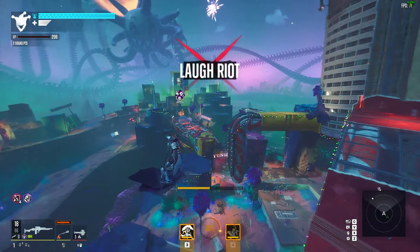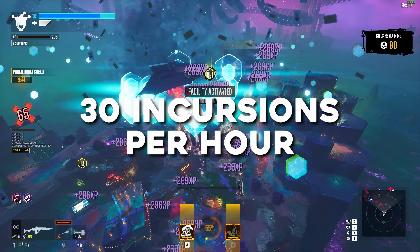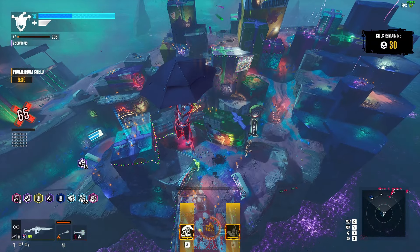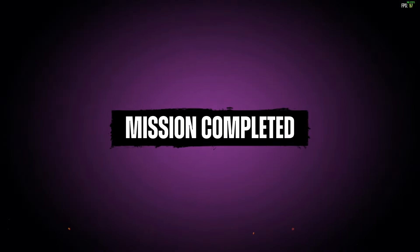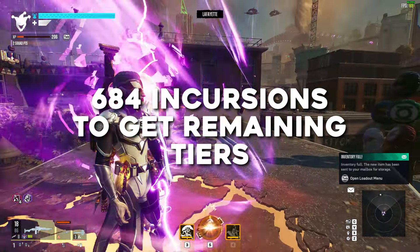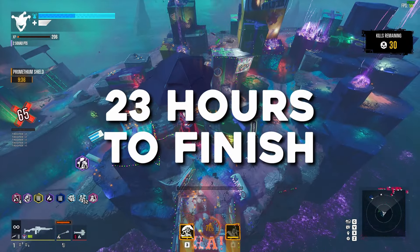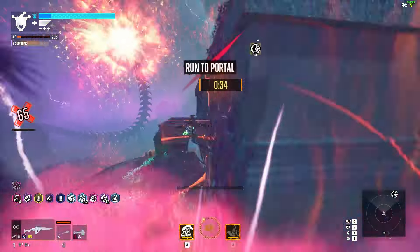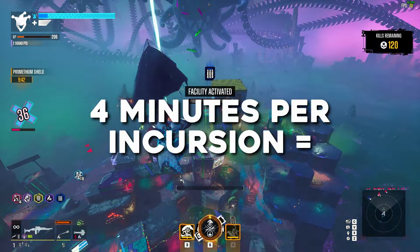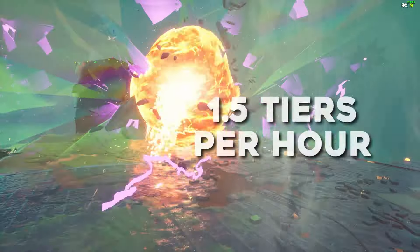If you're farming incursions on the lowest difficulty and can complete Laugh Riot in about two minutes, that means you can complete about 30 incursions per hour at 100 Battle Pass experience per incursion, giving you about 3,000 Battle Pass experience — basically three levels — per hour. If you take about four minutes per run of Laugh Riot, you're only completing about 15 incursions per hour, which is only 1,500 Battle Pass experience or one and a half levels per hour.